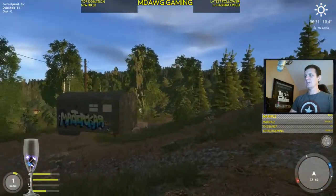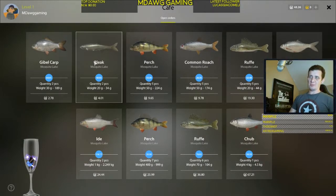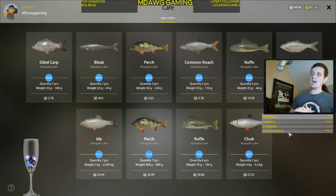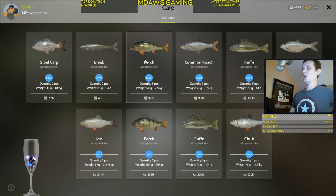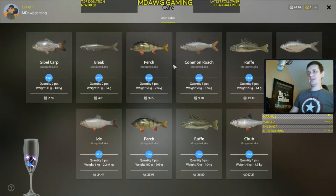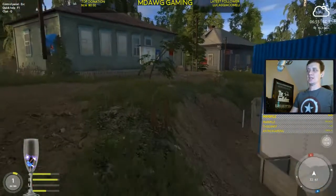Let's look at the cafe real quick — these are orders. I don't necessarily worry about these before I start fishing, but after I'm done fishing, always check the orders. The one you can most commonly fill early in your career will be the common roach order — you need five common roaches weighing between 50 and 174 grams. It has a time limit and resets. The next one you might get is the small perch order. What you'll find is the amount you get for fulfilling these orders is a lot more than just selling the fish, so always check the cafe first — it's much more lucrative.